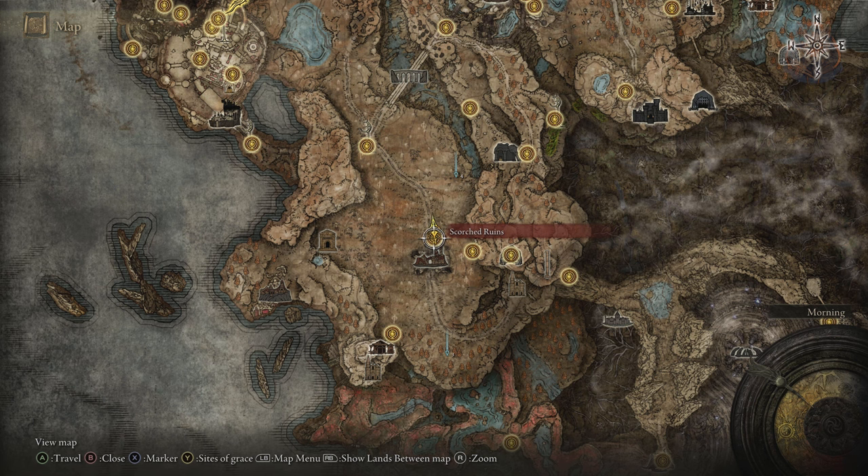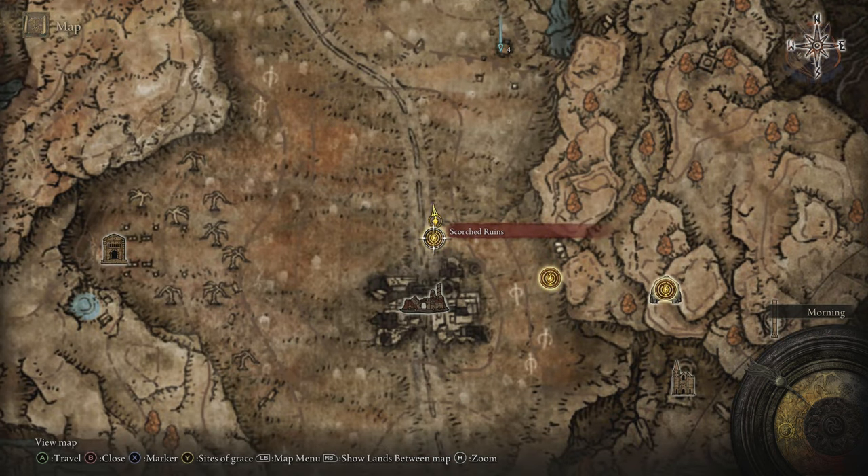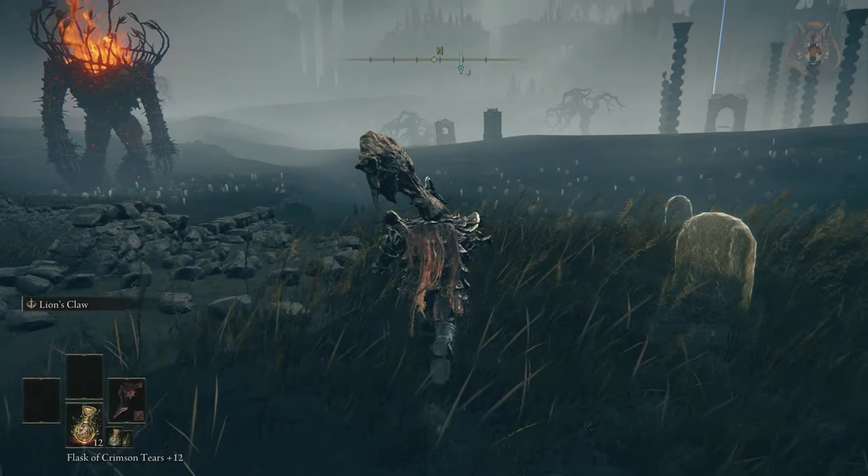The Backhand Blade is on the ground in front of the sarcophagus next to where the giant furnace golem roams about.